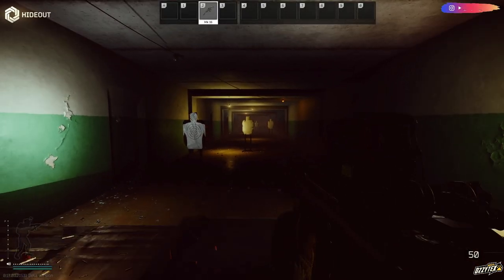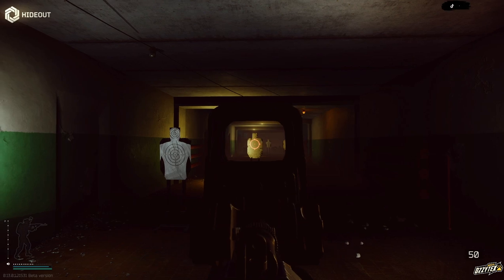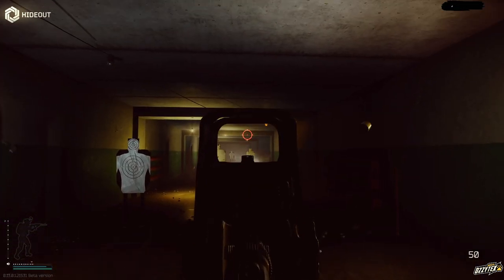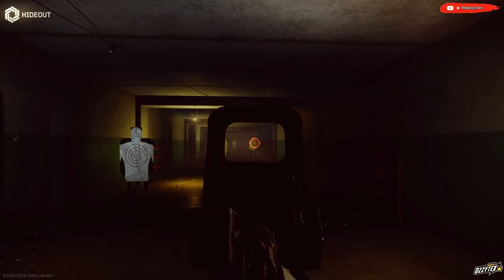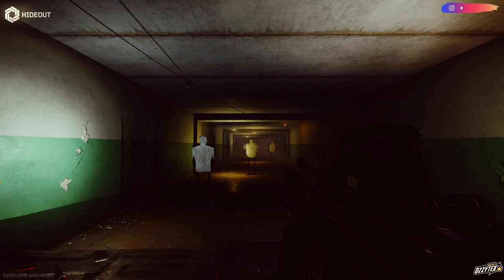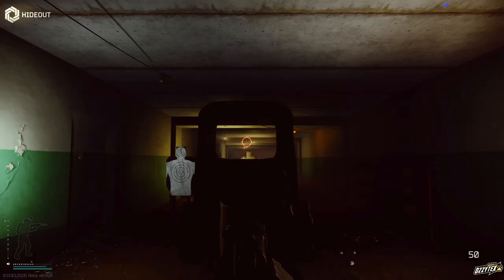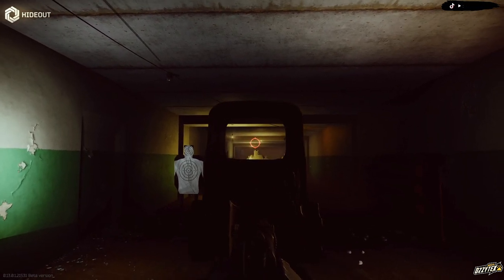As we step up to the shooting range, we're going to pull out our MK-16 and just put a spray down on this target. And that is the main issue we have in Tarkov at the moment — when we put this first spray down, the first bullet will hit, and then everything else jumps up quite significantly. That's because the way recoil works in Tarkov is the very first bullet kicks up your barrel, and then your PMC will start to learn and compensate for the spray and put it into a grouping.